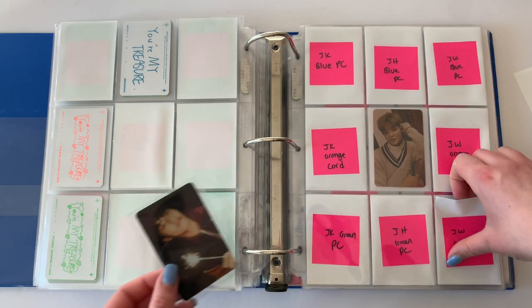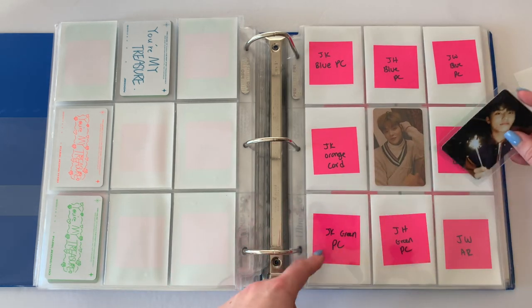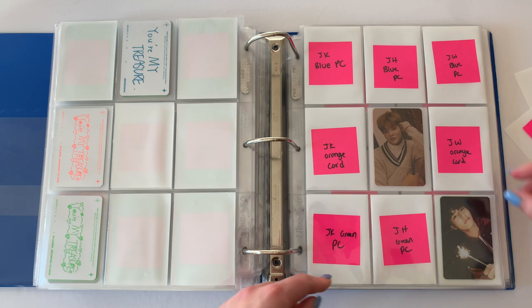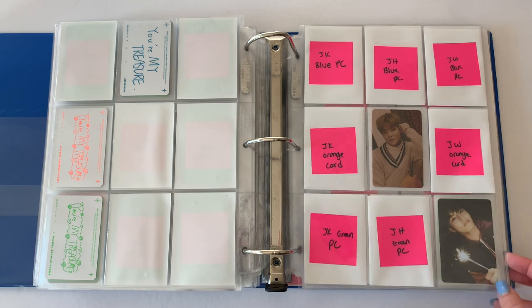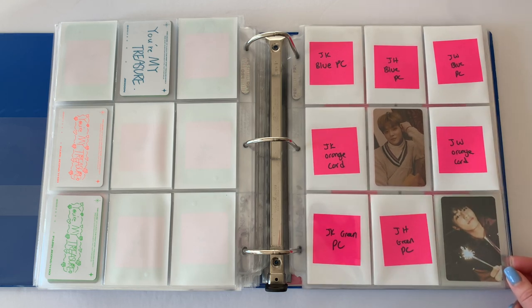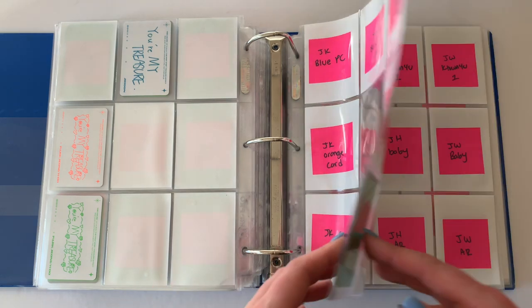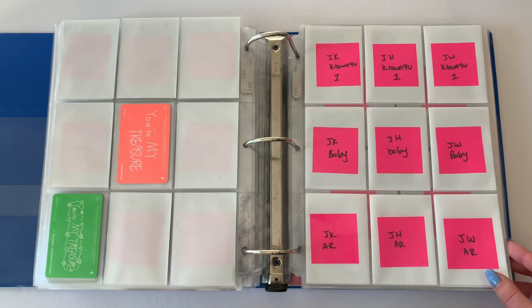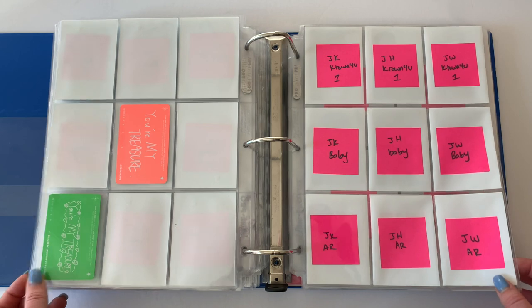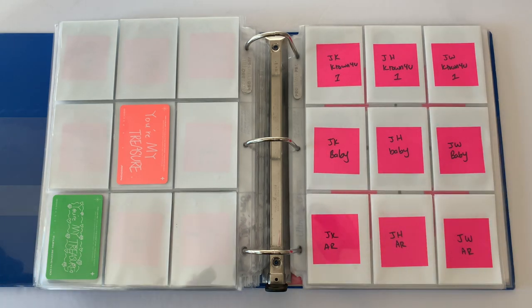I haven't posted my trades yet — I'm gonna do it today. Hopefully I can find some trades for Junq because usually I buy enough albums to trade for two of my members and then buy the third member on Makari. I really don't want Junq to be the member I buy on Makari because he's so expensive. These backs are gonna look super good afterwards.